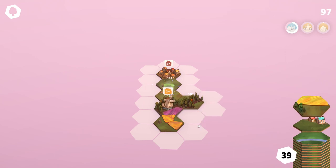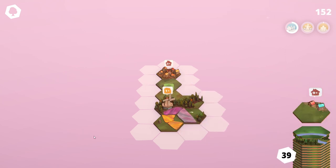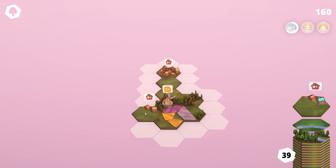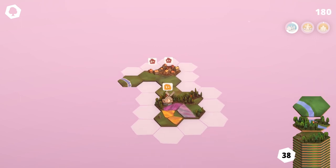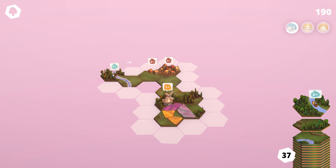Woods are also providing an adjacency bonus. Let's use also some woods. Let's give more houses here. A little river — oh, a little river with a boat.